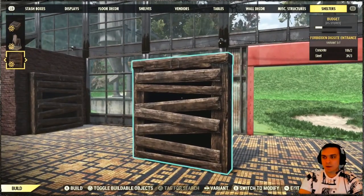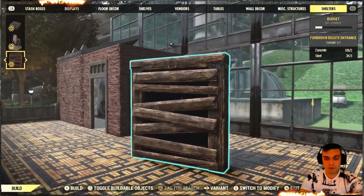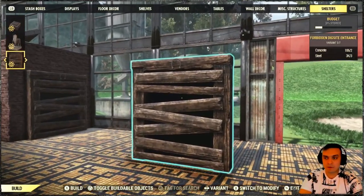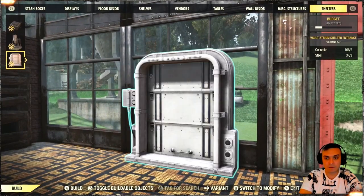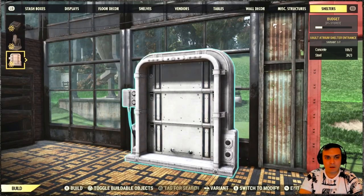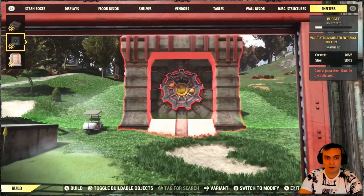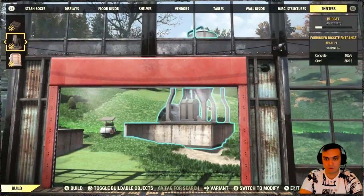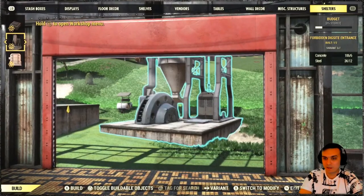So as soon as you've acquired the Forbidden Dig Site shelter — or vault, whichever you call it — you can build two entrances. This is the first version of the entrance, kind of like a wooden minor entrance. You can find it with all your other vault doors. And if you scroll a little bit you can build this type of entrance which is huge.